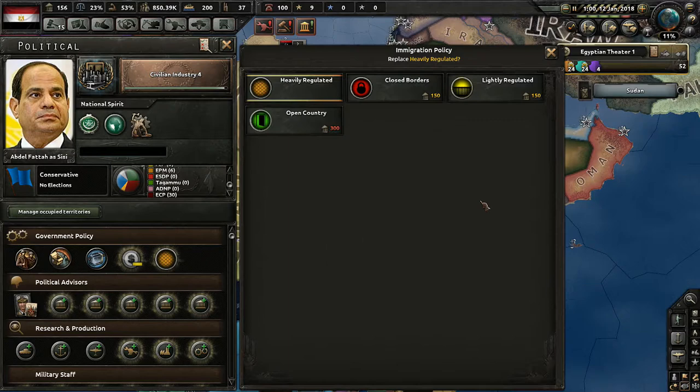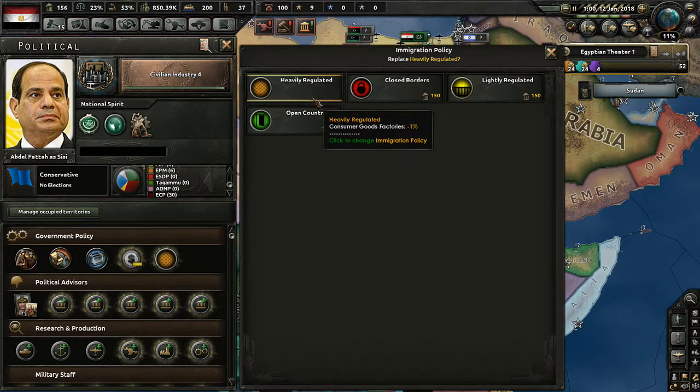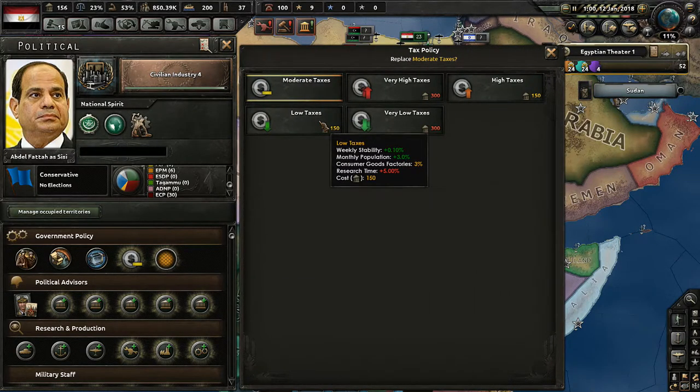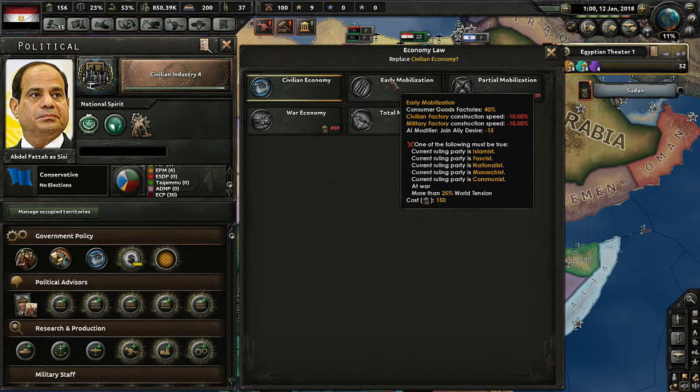We now have enough political power to modify our government. Do we want to make ourselves more lightly regulated? It'll give a boost in population but more consumer factories. I think we'll leave it on heavily regulated — we don't gain too much but we don't lose anything either. What about the tax rate? Lowering it would up research time by about five percent, give a weekly stability boost and monthly population boost, but also more consumer goods factories. Both options aren't really the best.